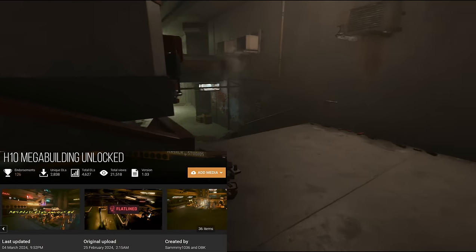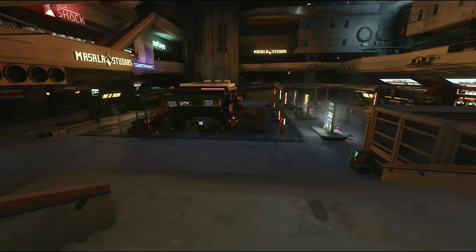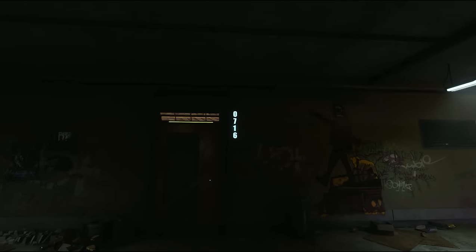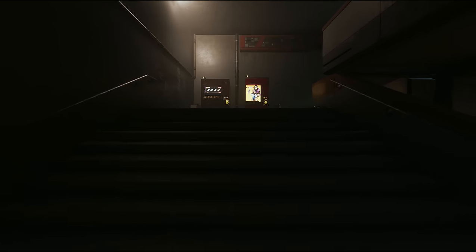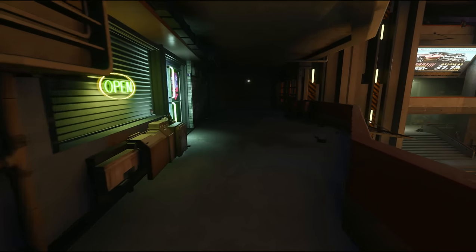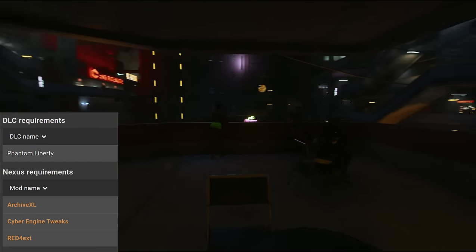Moving on, we have H10 Mega Building Unlocked by Sammy1036 and DBK. This mod unlocks almost all previously inaccessible areas in the H10 Mega Building complex, including the lower market which you could previously somewhat see but not access. The H10 building is where V's apartment is located. The mod also adds a couple of stores to the main market area and apartment numbers to V's apartment. It's purely an immersion thing — like the Lizzie's Bar mod, it just adds a little more to Night City. There are a couple of minor known issues like NPCs clipping through objects in some instances and certain areas being a bit empty, but it otherwise works perfectly well. It has three requirements: Archive XL, Cyber Engine Tweaks, and Red4 Extension.